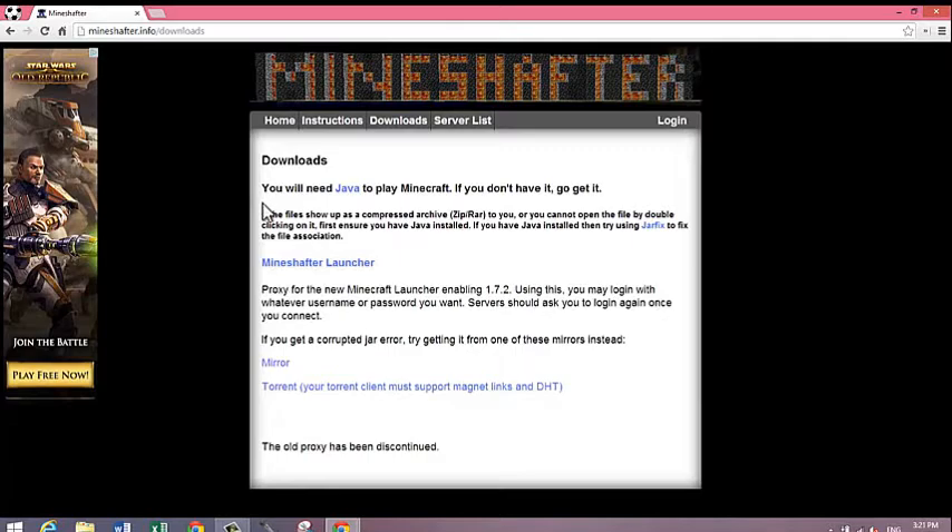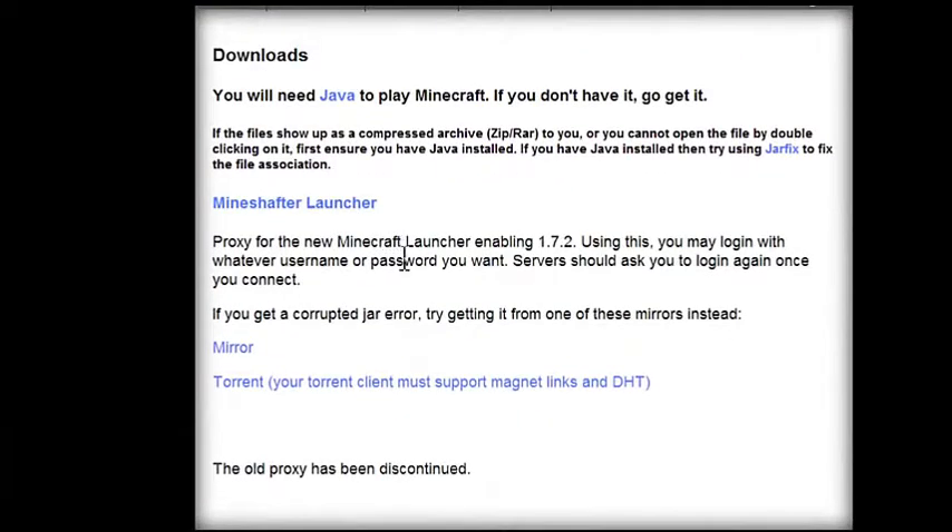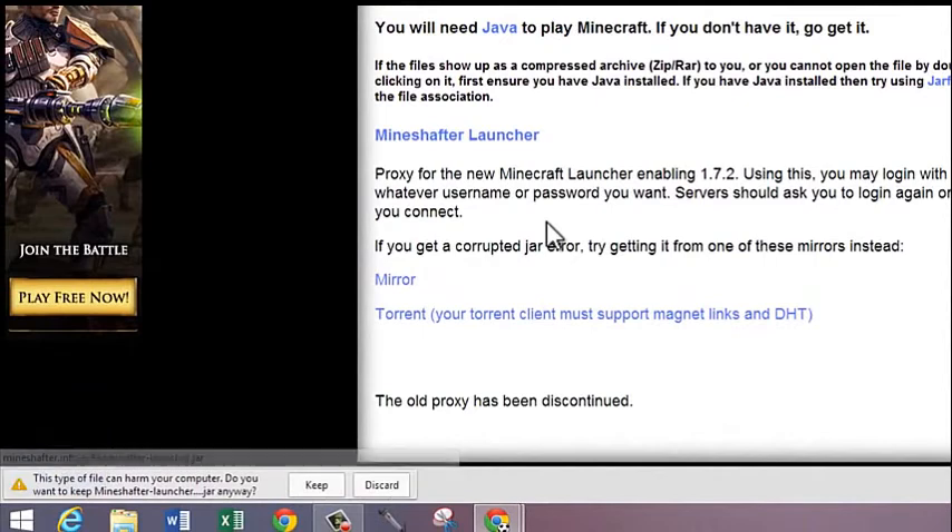Make sure you have Java installed already. If you don't, just go to Java's website and you can install Java. Then click on the Mineshafter launcher to download it — all of these links will be down in the description by the way.